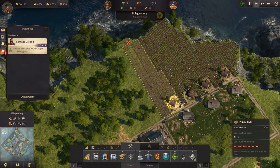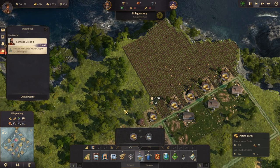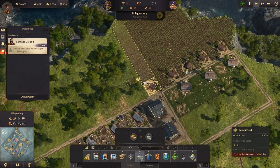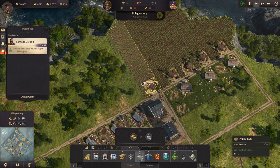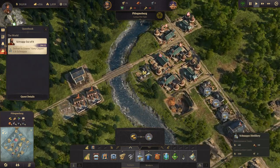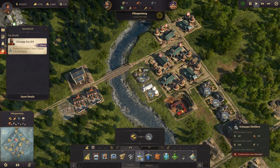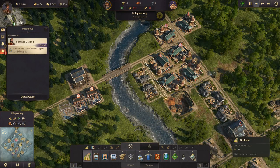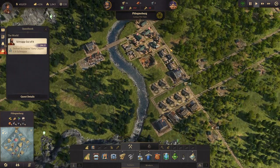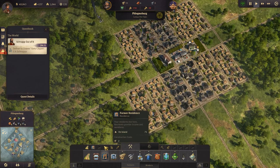Let's upgrade schnapps production right now — get two more potato farms and two more schnapps distilleries, since that's a pretty good export and overproducing it is fine. Our workforce is taking a bit of a hit right now but it's manageable. We'll place some schnapps distilleries down here. That's a bit more schnapps going, but we need way more farmer residences as well.